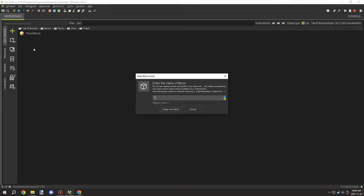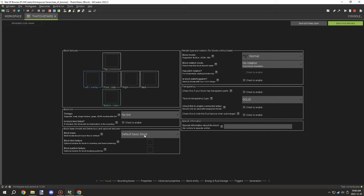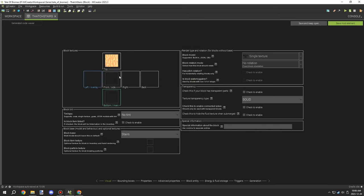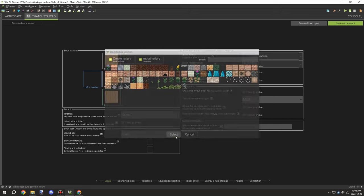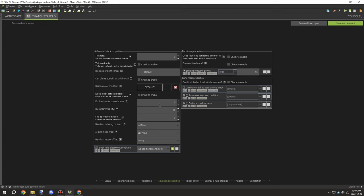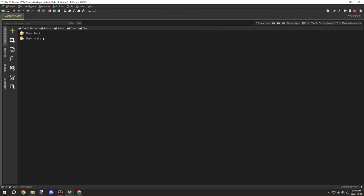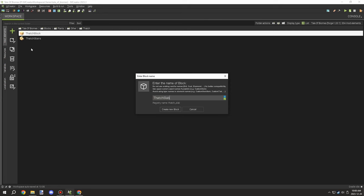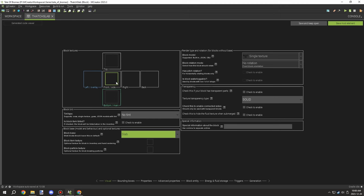I went back and added flammability to the block because it's thatch - organic matter - so it would make sense for it to be flammable. Then I set up the stairs and slabs. I went through the stairs settings and tried it with the end pieces first to see if it would work with what I was hoping for. I ended up going with just the side texture overall. I set the flammability to 10, which should be good enough for the block, and did the same for the solid block and stairs.